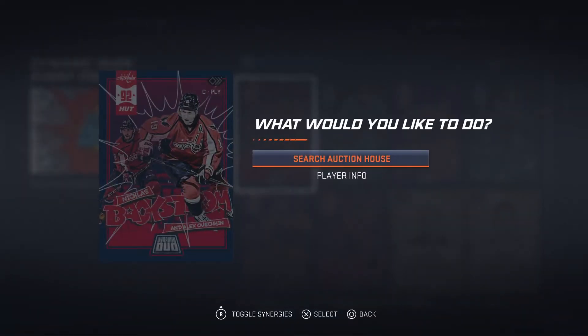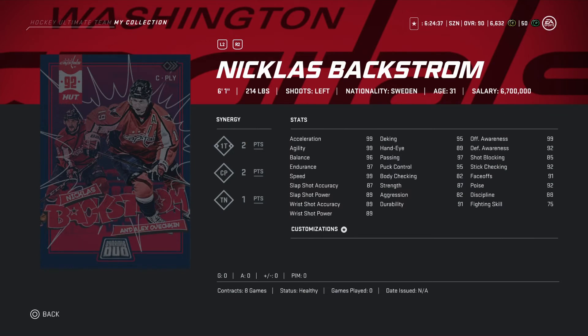Coming in at number one is Nicholas Backstrom — the all-around best card here, 6'1 214 pounds. Looking at synergies: one T two points, CP two points, T one point. Acceleration 99, agility 99, all the hand stats are pretty decent — 95. D-King 89, which is pretty good. Passing 97, puck control 95.